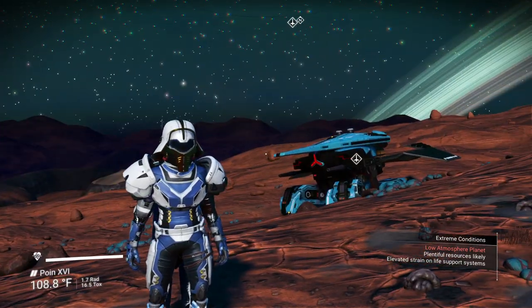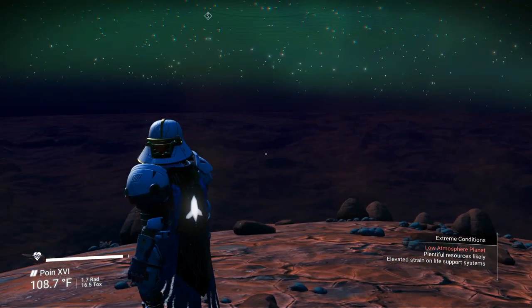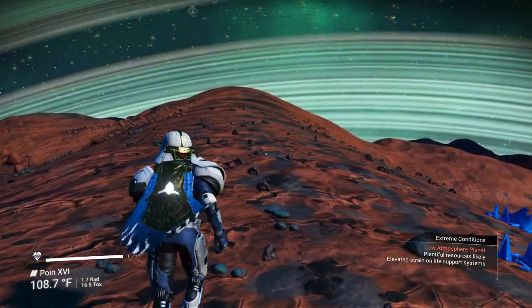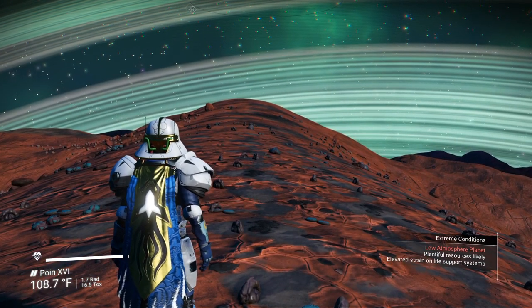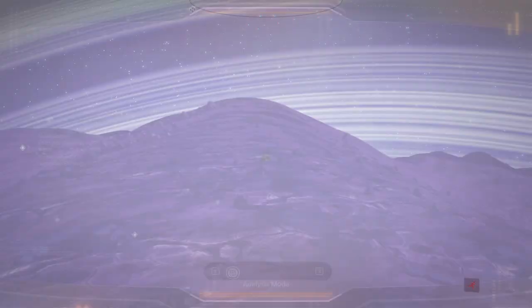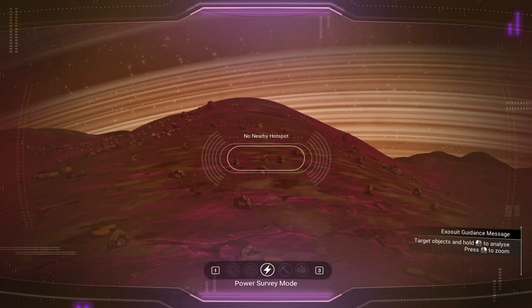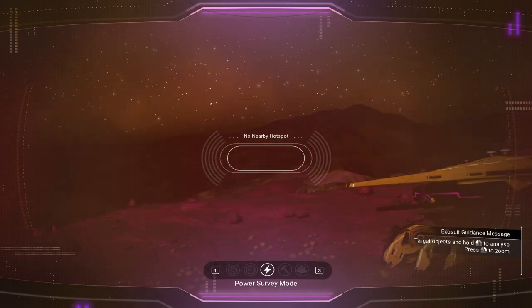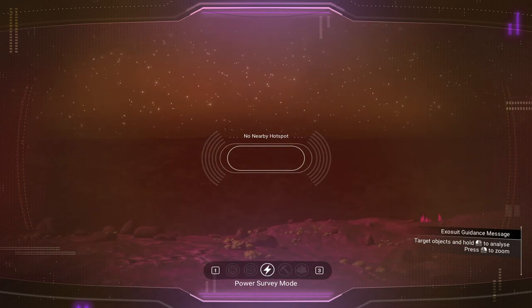There's literally nothing going on around here and that's cool. We're going to try to choose this planet to do what we're looking for. Next thing we need to do is look for power — we're going to go into our menu and do a power survey to look for a hot spot nearby. B class or better at this point, doesn't have to be really big.